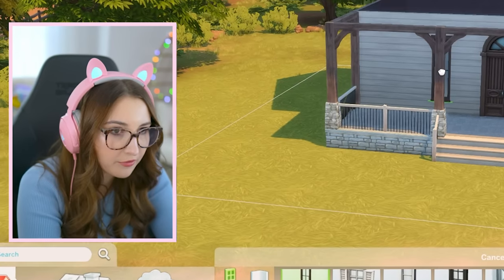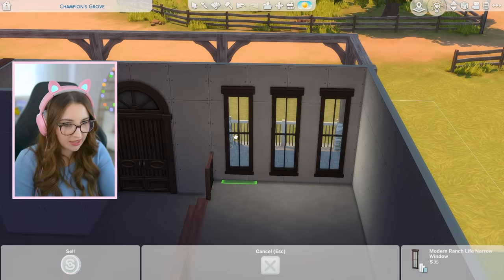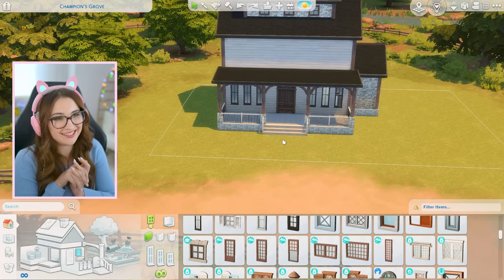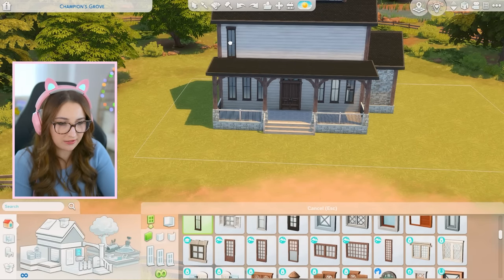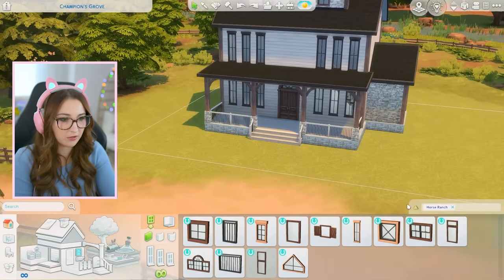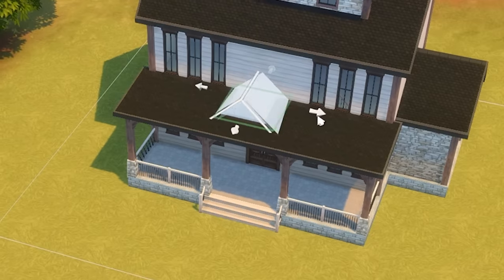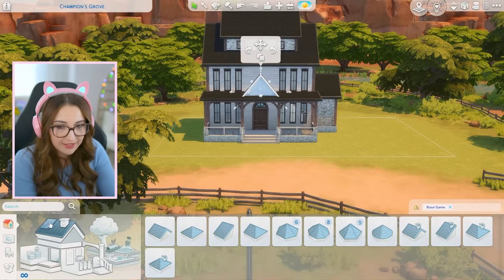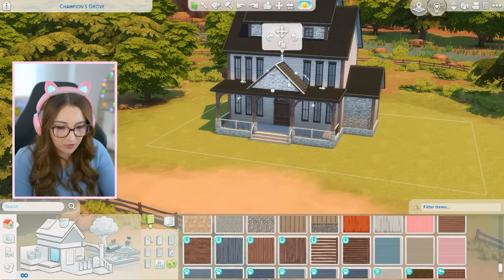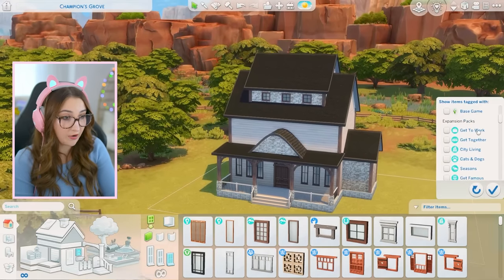If I could mirror it on the other side I would be very happy. It's so close to being perfect — it's too far over though. I'll cover it with curtains, hopefully you won't be able to tell. It'd be cool to do the same thing up here — I don't know if that's too much symmetry. I totally forgot I did this before — remember when I was testing the roof? I cannot believe I forgot to put it back. What if I did the secret curvature?